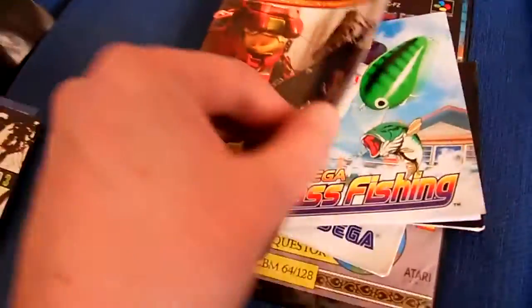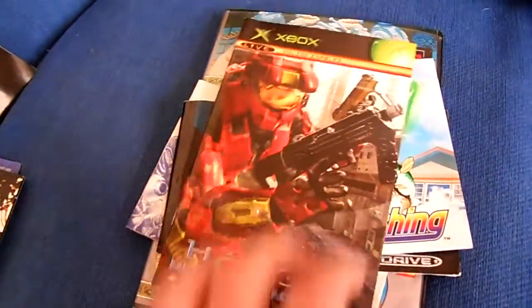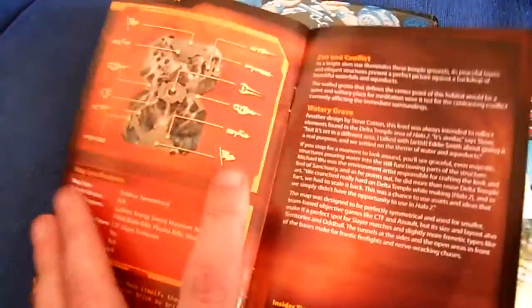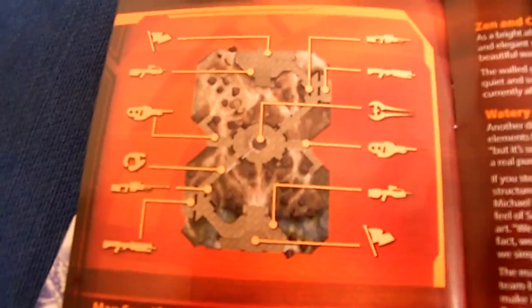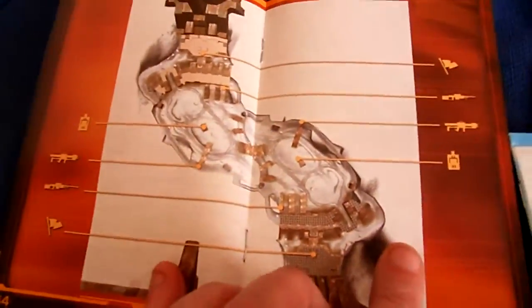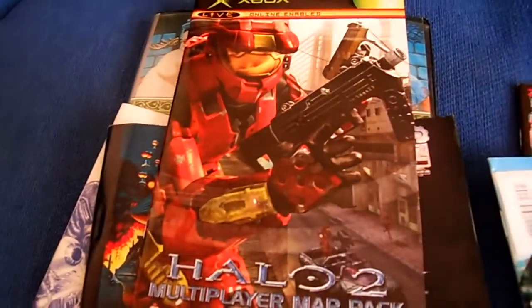Moving to the Xbox. I really kind of like this one - it's the Halo 2 multiplayer map pack. When a manual does it right and it's a companion piece to the game, I don't mind. It's got the maps, tells you where all the weapon loadouts are, gives you a detail of the map, and a few little interviews with the game designers. When a manual's done well, I really like it.